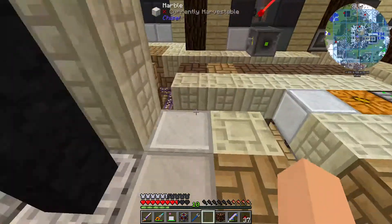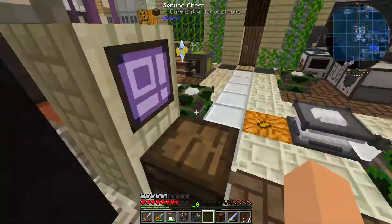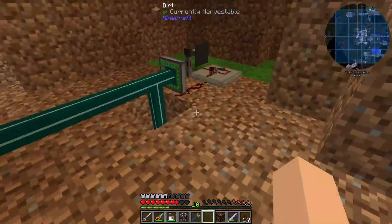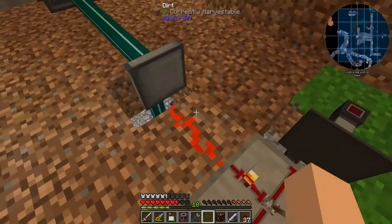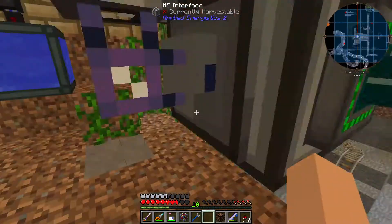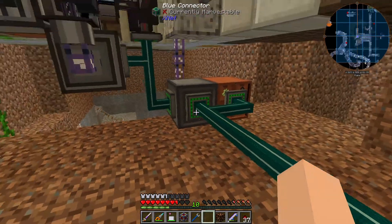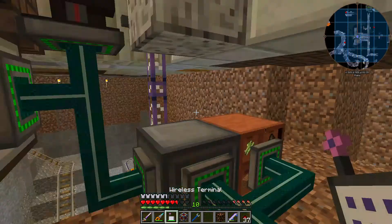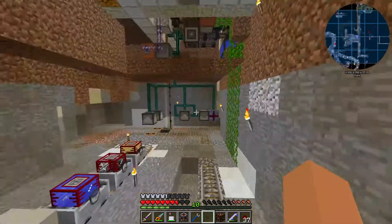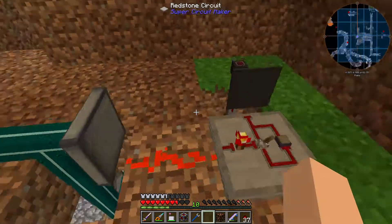I just wanted to tell you guys about the X-Net controller and how it might be a little glitchy, but once it works, it works beautifully. It needs good old-fashioned Redstone, and if it's kind of glitched out and doesn't want to suck up power, just exit your world and come back in — it might fix up. If not, I don't know, man. Alright you guys, take it easy. Once I finish this I'll make another video, hopefully. X-Net is dope — once it works, it's dope. Later!